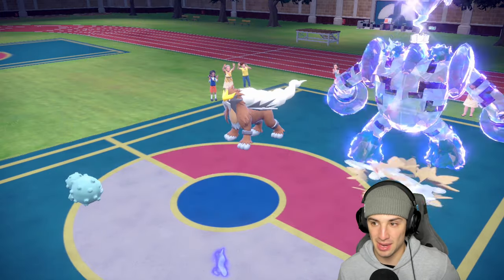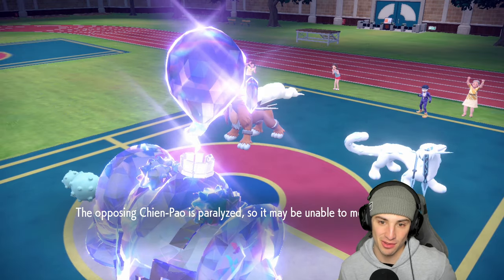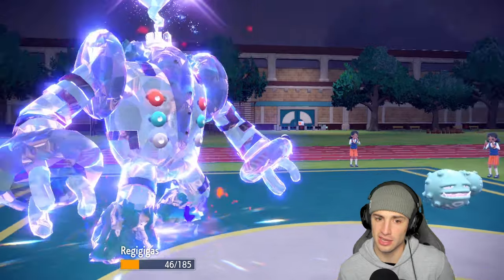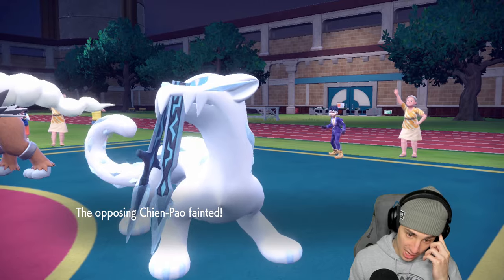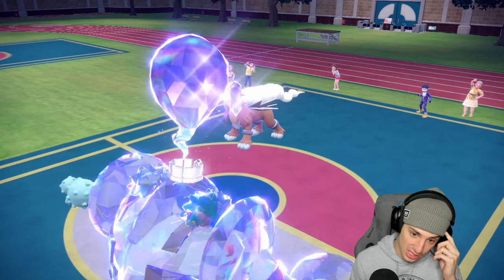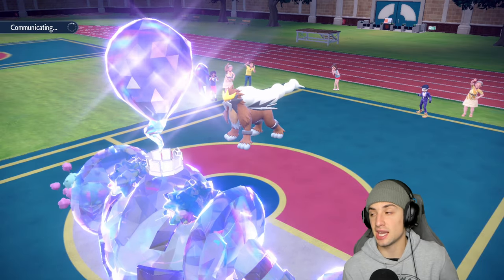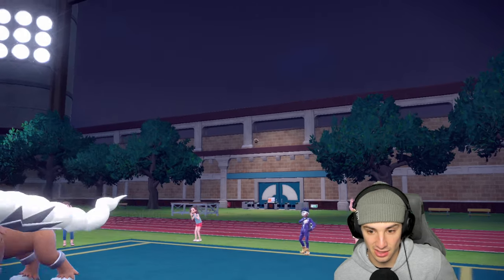Body Slam coming in hot doing big time damage with the paralysis too, bringing Shenpao down to Focus Sash. Are you Extreme Speeding in this slot? No, because that would have come out first — just going for a Sacred Fire. No burns allowed, no burns allowed. That damage is absurd — cool, no burns. So they can't Extreme Speed into me, which is huge. They can't have Entei Extreme Speed, and if they throw out a physical attacker I'm just going to start burning them. Taking out Shenpao would be huge.